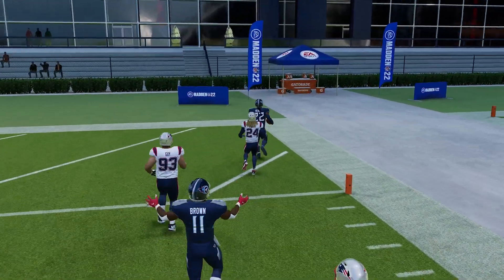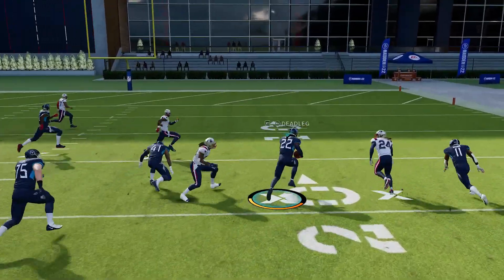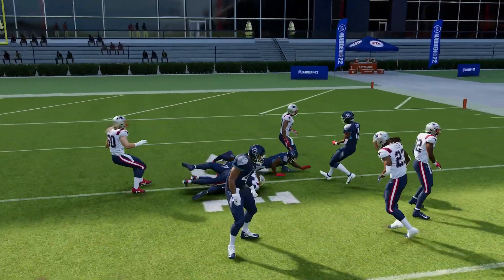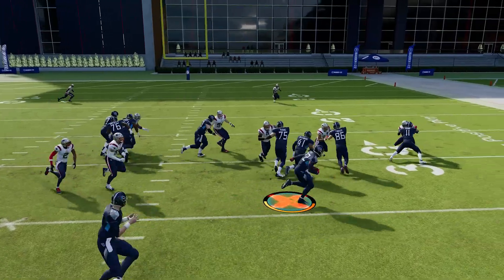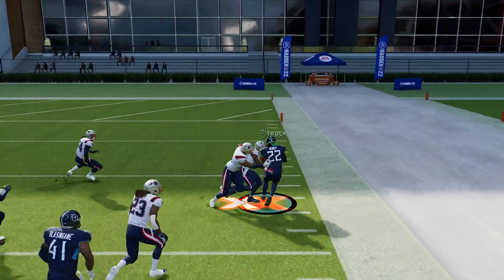Get in the playbook that you use, go to your concept, go to stretch or outside zone runs, and go to practice mode and mess around with them to see which ones you like better. Certain runs just block a little bit better — some formations with certain stretch runs just block better than others. Run each of them 10 to 15 times and see which ones work best for you. This is a big home run hitter in Madden. You can take it to the outside, or sometimes cut it back up if there's an opening — you just have to read the running lanes.